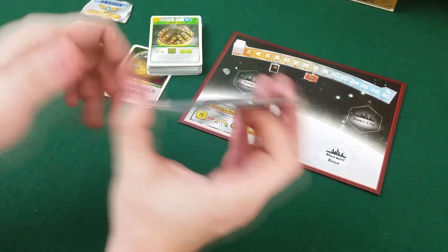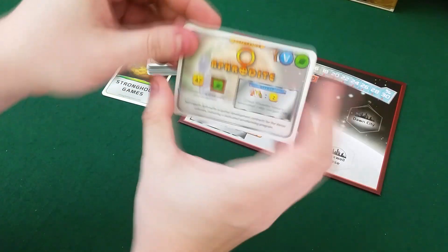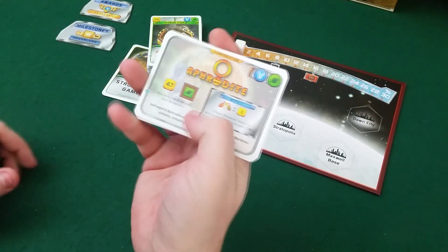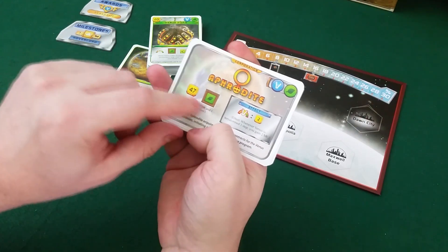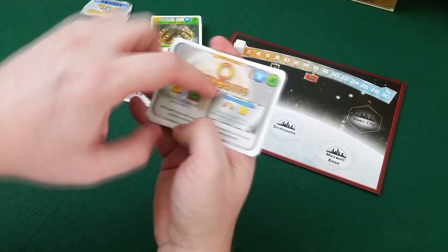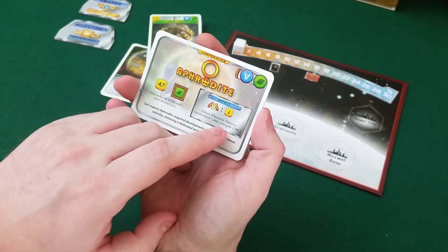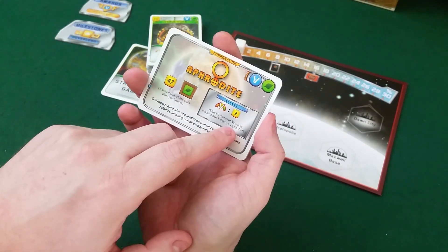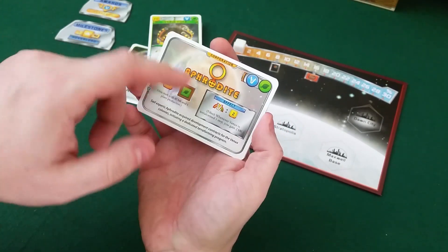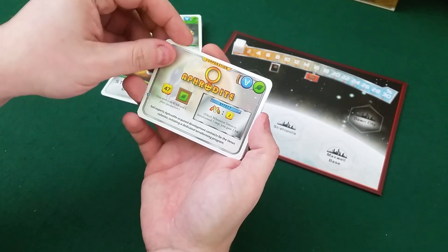Finally we have the new corporations — this might be what I'm looking forward to the most. First is Aphrodite: 47 credits to start with plant production. They seem to be plant-oriented, and their effect is that whenever Venus is terraformed one step, you get two credits. So as Aphrodite, you naturally have more interest in terraforming Venus.